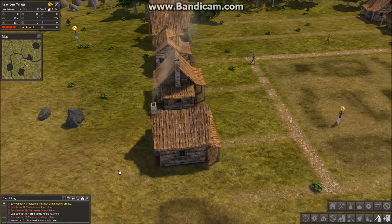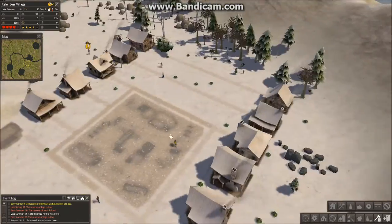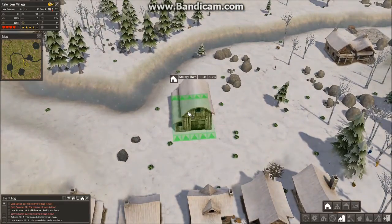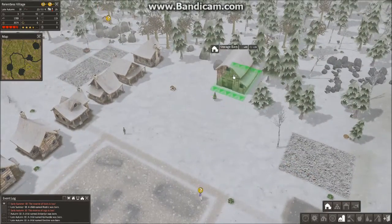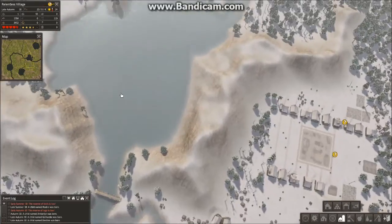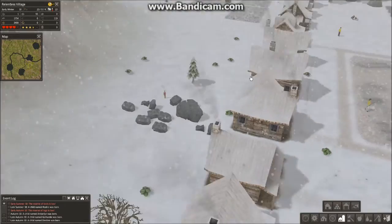Children are being born because there's more houses — you're getting children to be born, which is great. The population is going to start to increase, so you're going to have to watch out on homes as well. Once the population starts to rise, I am going to open these areas for homes as well, so then this whole place would look good.